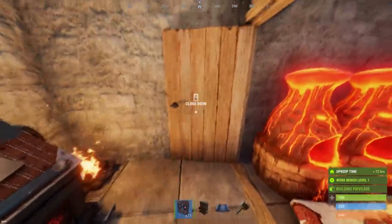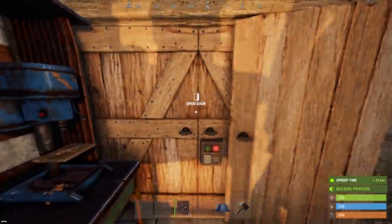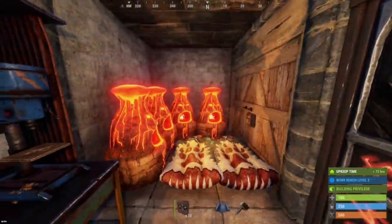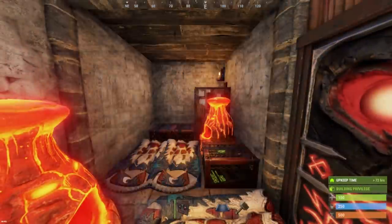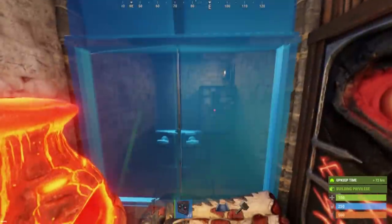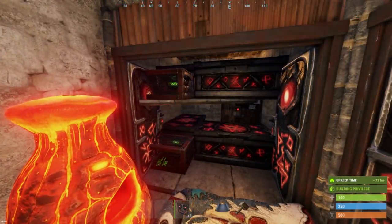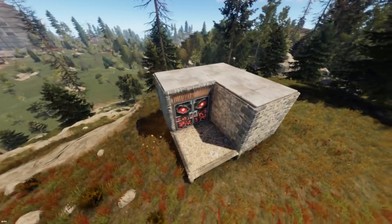Eventually, replace the workbench with a tier 2. As you accumulate more metal fragments, replace all doors with sheet metal double doors. Then clear out the items from the first square and turn it into your main loot room. In the description, you will find a link to a step-by-step guide on how to place those items. This completes the starter unit.